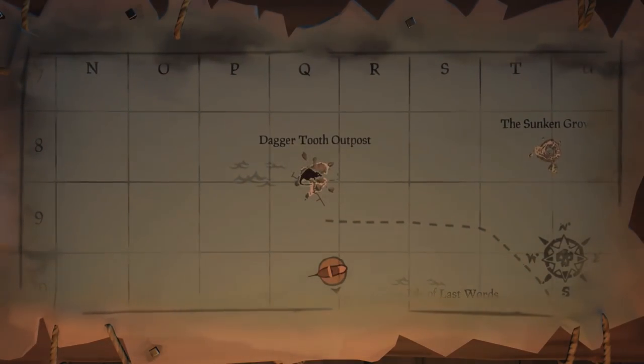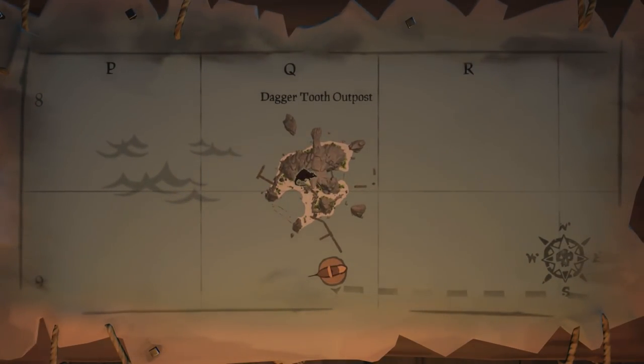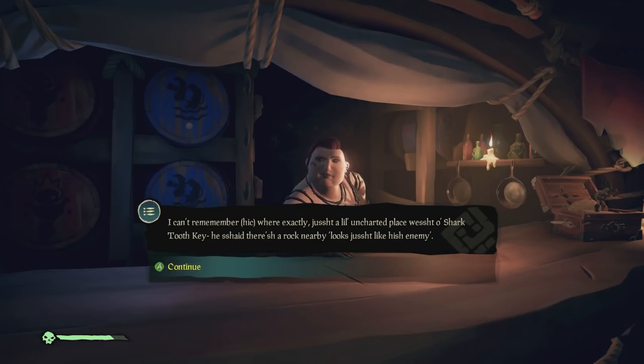We will be starting at the discovery of the second journal. From this journal we will need to head to Daggertooth and talk to the Tavern Keeper, and she'll tell us to search around Sharktooth Key.